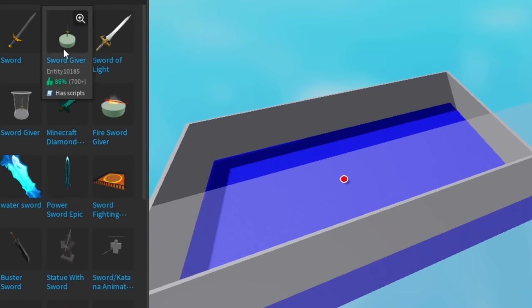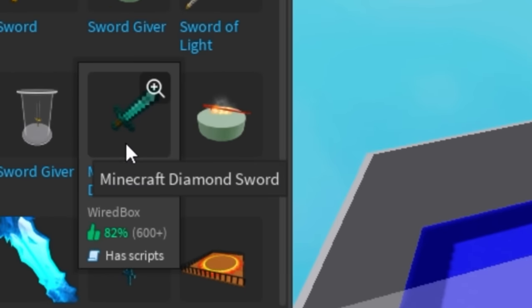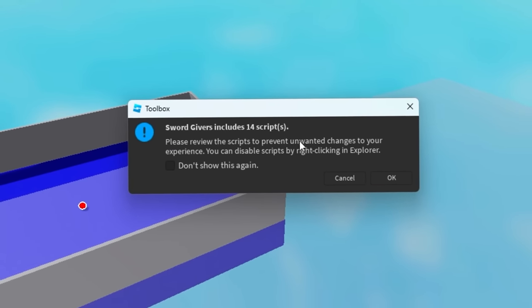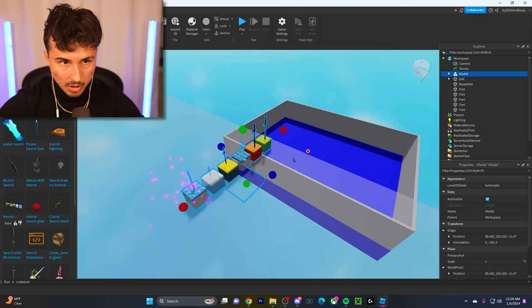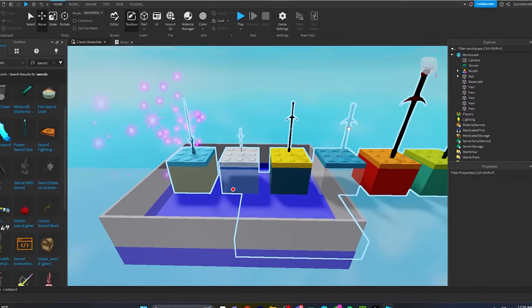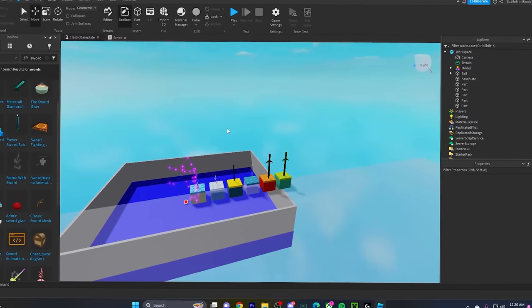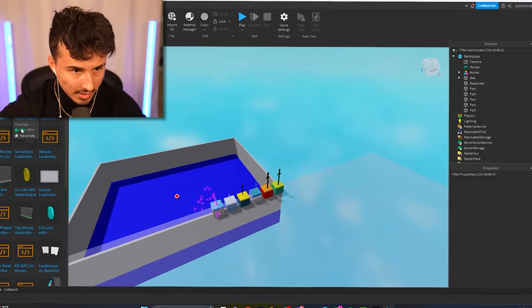We go to Models, type in 'swords' — we got the sword giver, Minecraft diamond sword, one that comes with five swords, another that includes 14 scripts. I don't want anybody to get hacked, but we're gonna put it in. You got smaller swords, bigger swords, transparent swords, sparkly swords — every single sword you could think of. We're also gonna add in a leaderboard so people can climb the rankings.